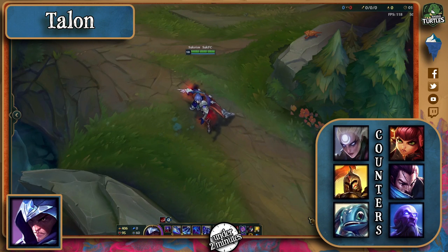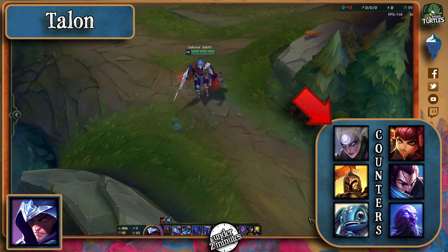Assassin's Creed has finally come to League of Legends. To counter him, pick someone like Diana, since she can continuously poke him with her Q and prevent him from getting away because it'll always hit her side of him.